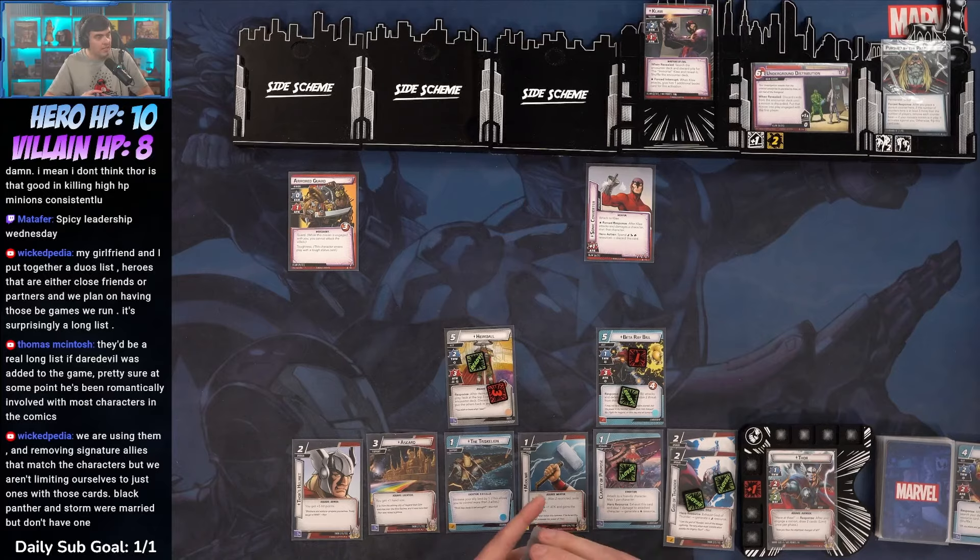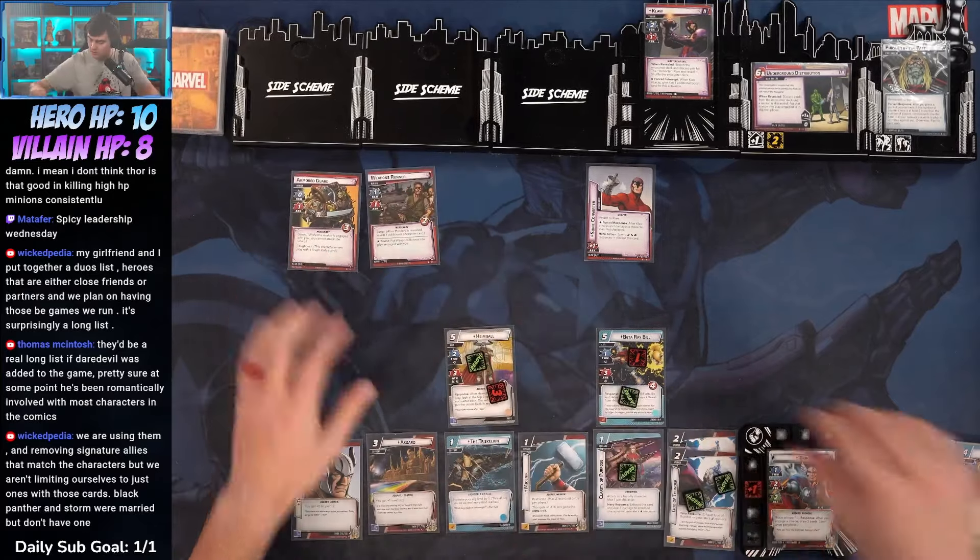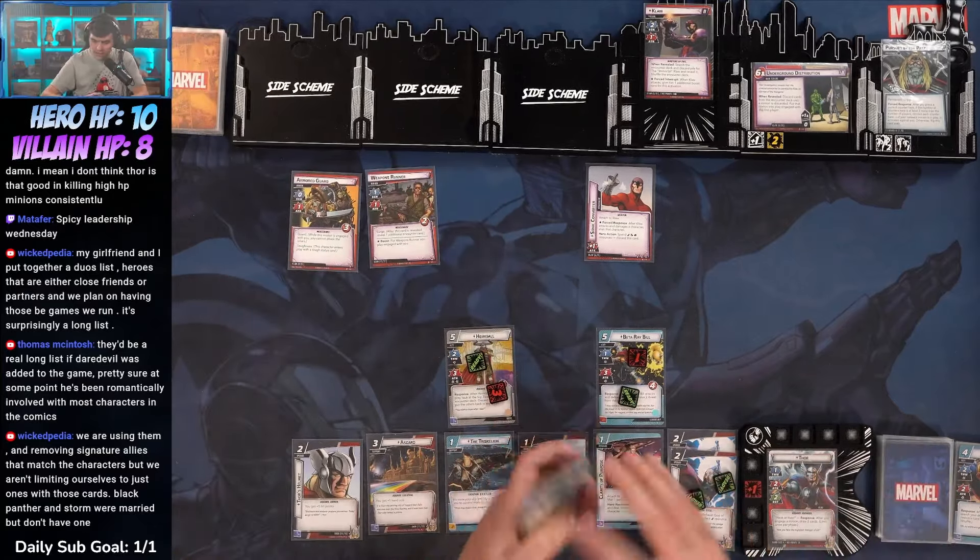We've got an encounter card. Black Panther and Storm were married — I don't think I knew that, that's fun. Counter card is a Weapon Runner — we'll draw two: a Strength and a Hammer Throw, and that's going to surge into a Doc Ock which is going to incite two. Let's go ahead and throw three here. We're going to play Squared Off — discard until we get Scorpion. That comes with tough. We get to draw two cards: a Genius and a Reinforced Suit. We're going to use God of Thunder to play Lady Sif which will ready Thor.